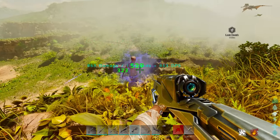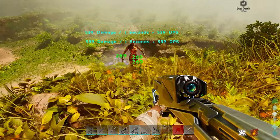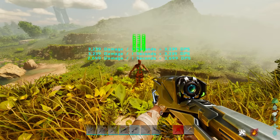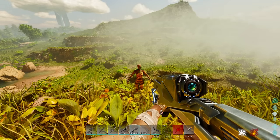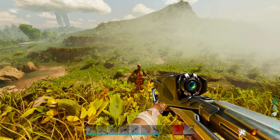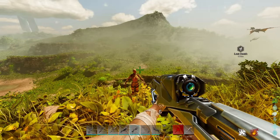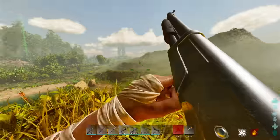Armor will reduce the tek rifle's damage pretty heavily, but the splash damage is useful because you can shoot slightly off-target and still apply damage. It's also automatic fire, so holding the trigger puts about 3,300 damage into a naked person — with armor, a full burst will still kill just about anyone. However, the tek rifle has very limited PvE value. There are much more effective weapons for PvE.